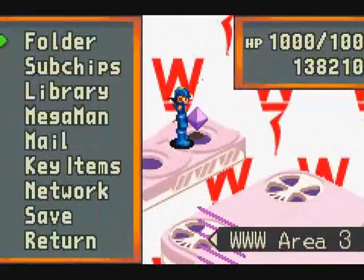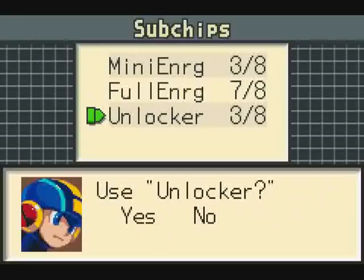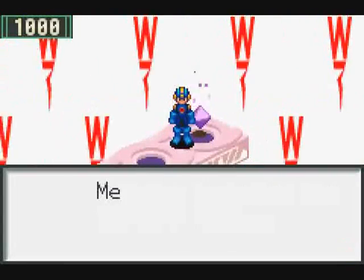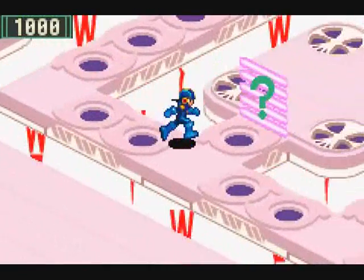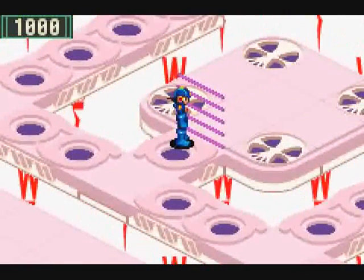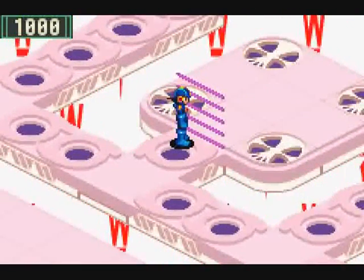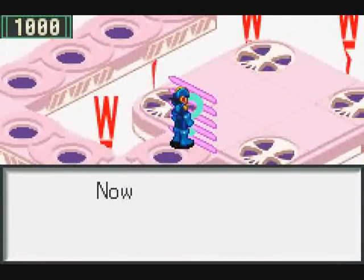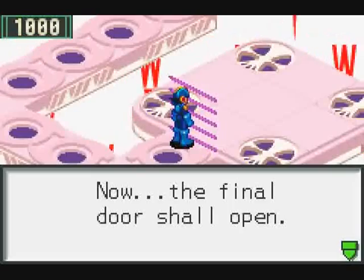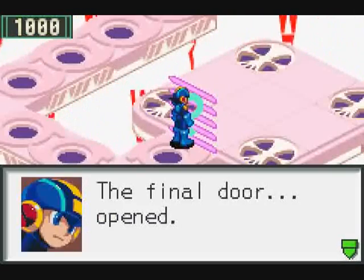Time to claim one more prize. We get Anti-Navi X. It's another of those trap chips, only really good for Link play if your opponent wants to summon Navis. 'You who have passed three trials, I honor you. Now the final door shall open.' The final door opened.